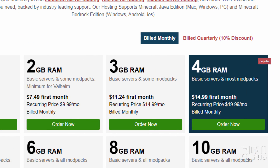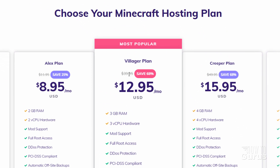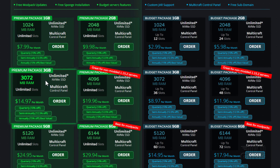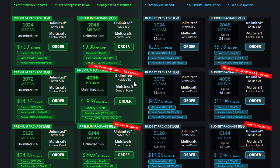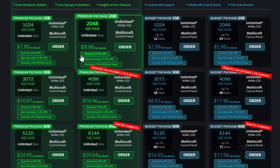Apex recommends 4 gig of RAM if you're serious about it — probably a really good basic price, and I'll likely upgrade to that myself. On Hostinger, their 3 gig plan is $39.95 unless you pay for a 12- or 24-month plan, which brings it to about $13 a month — a little more expensive than other sites, but a very good hosting service. BISect Hosting has 2 gig for $10 and 3 gig for $15, both good options. They recommend 4 gig for basic servers and 6 gig for modpacks.